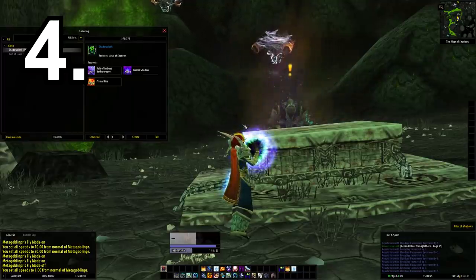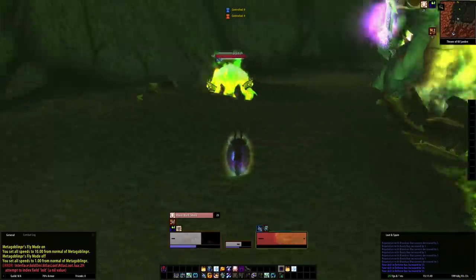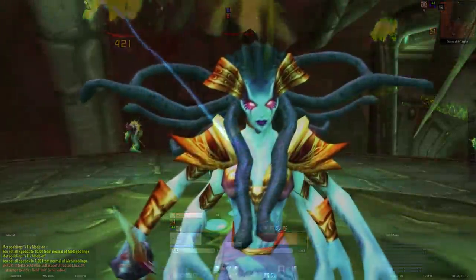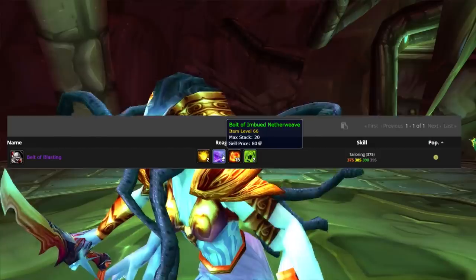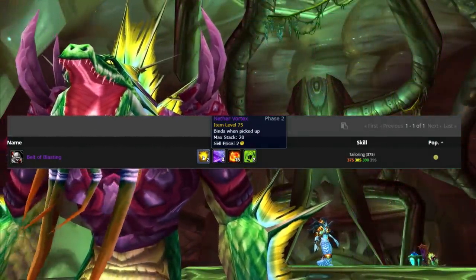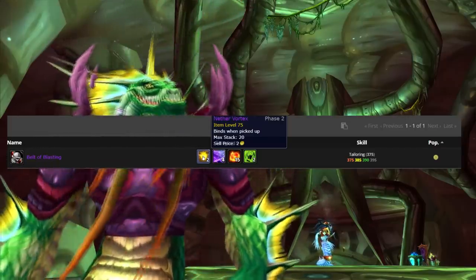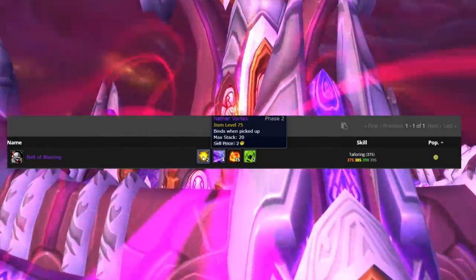My fourth tip is to prepare the materials for your best-in-slot gear. There is actually BIS crafted gear releasing in Phase 2 - patterns that drop from trash mobs in SSC and Tempest Keep. For example, the Belt of Blasting is best in slot for a number of casters - warlocks and shadow priests off the top of my head. It requires Primal Fire, bolts of Imbued Netherweave, and Nether Vortexes, which drop from trash loot in SSC and Tempest Keep.